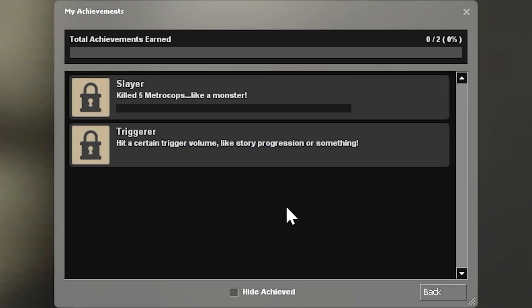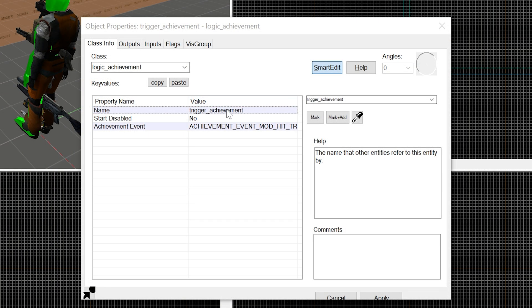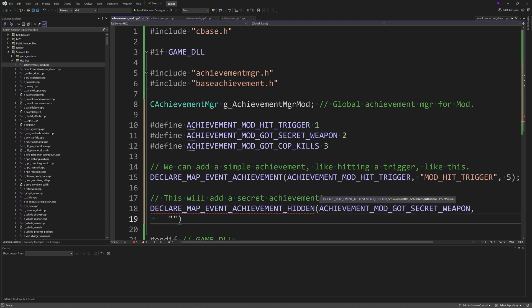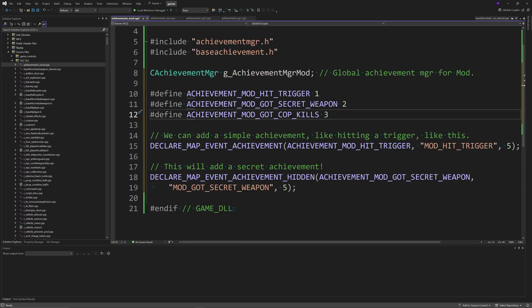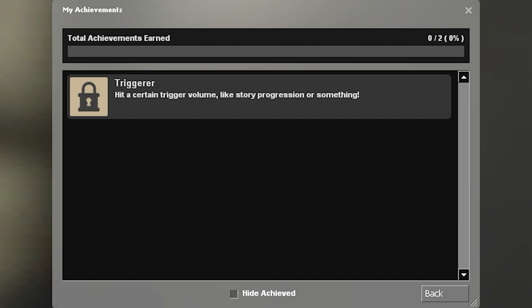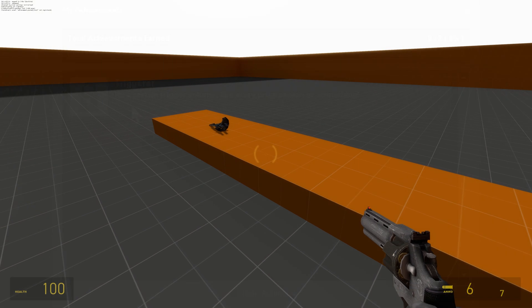You'll need to add a way to actually trigger that achievement, which I'll get to in a bit. For the second achievement about finding a hidden weapon, you can add a hidden achievement using DECLARE_MAP_EVENT_ACHIEVEMENT_HIDDEN(ACHIEVEMENT_MOD_GOT_SECRET_WEAPON, "mod_got_secret_weapon", 5). This adds a hidden achievement — it won't show up in the achievements list until you actually unlock it.